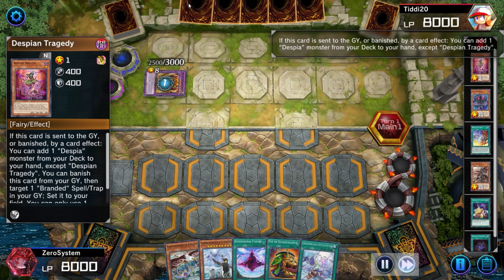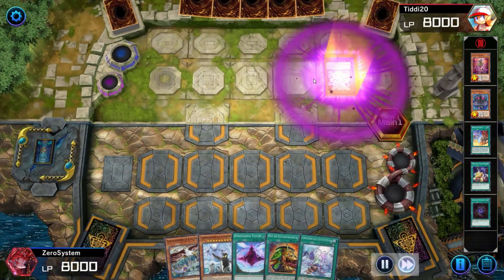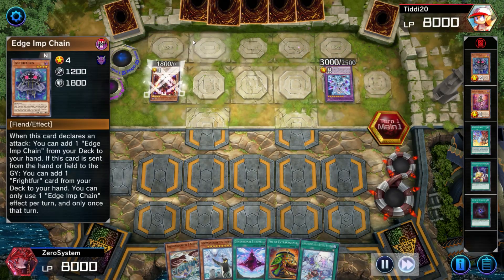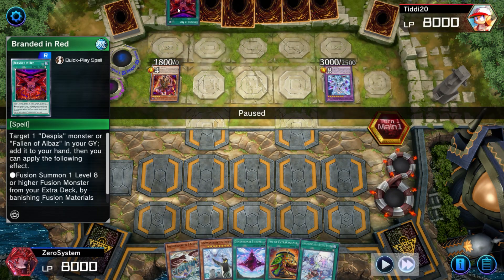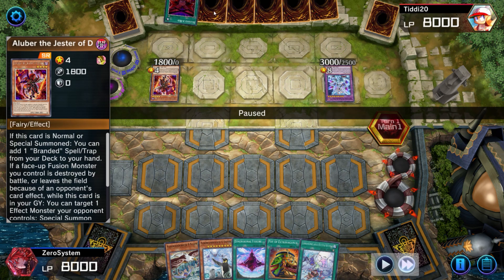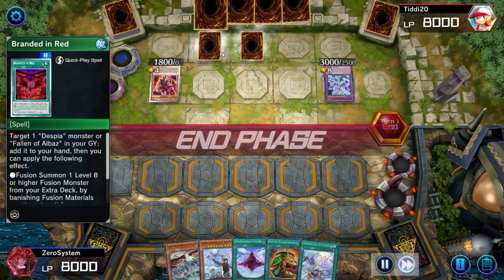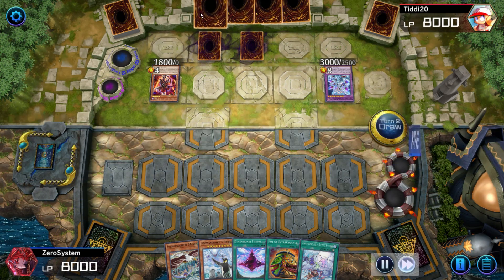They're going to have a lot of follow-up here: search Aluber off Tragedy, then bring out Mirror Jade off the Bellion effect, trigger the Edge Imp to get a Frightfur Patchwork, and at this point they have a Frightfur Poly and a Branded in Red from the Jester. They have three unknown cards as well. They set one, which is likely the Branded in Red, so we know two cards in hand and two mystery cards.